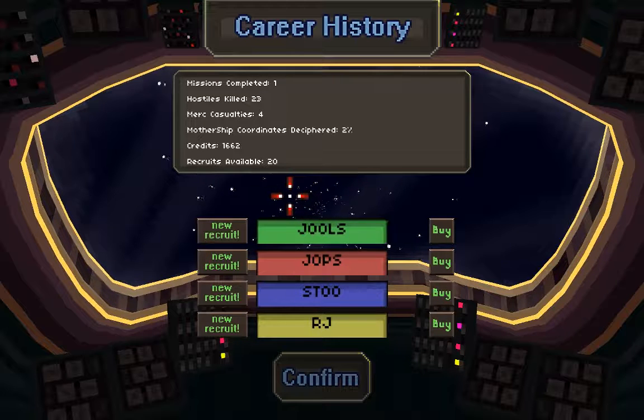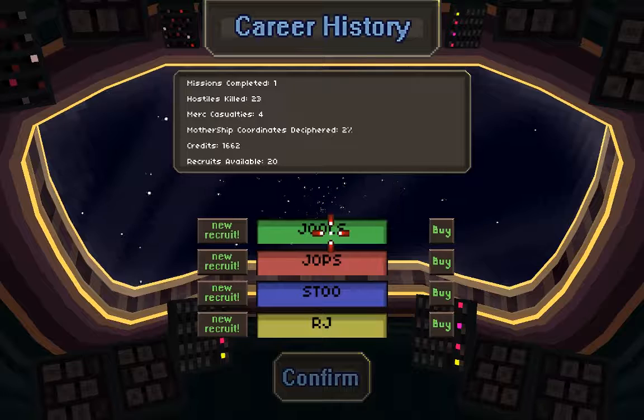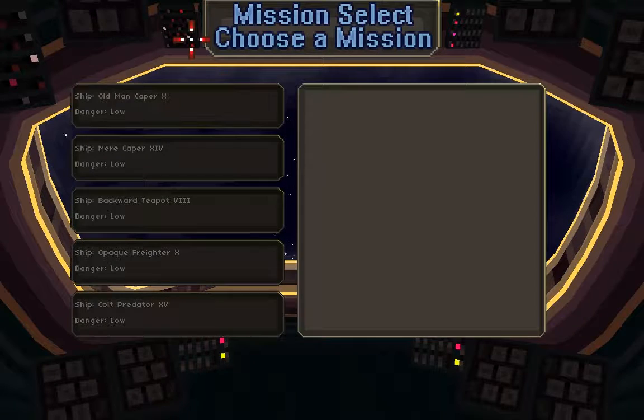Jules, Jop, Stu, and RJ - those are the names from Cannon Fodder, which is great. I think they can level up or at least gain experience. Much like Cannon Fodder, I'm not sure if that experience actually goes to anything or if it's sort of like bragging rights - they become corporal, sergeant, and eventually up to major and things like that.